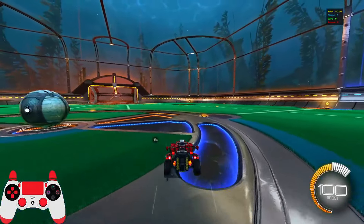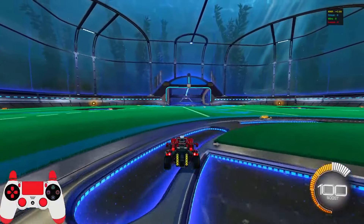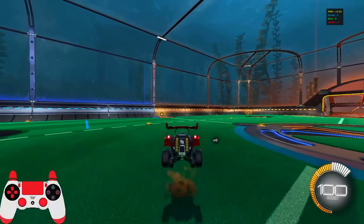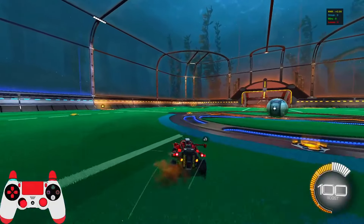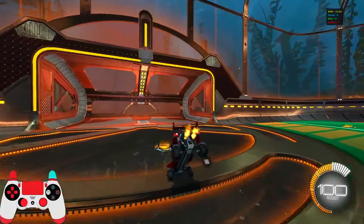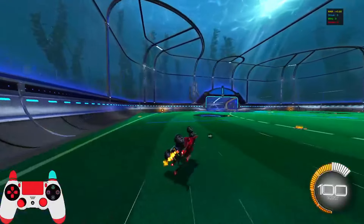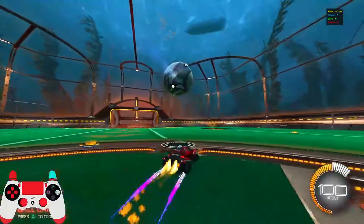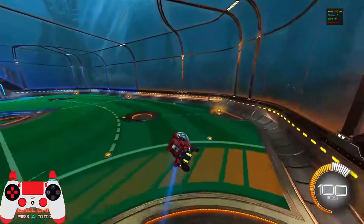With the wave dash, you put your front two wheels up in the sky and then you use your flip — you jump, front two wheels up, flip forwards. You can also do it backwards, or you can chain them. It's a very useful mechanic especially for recoveries: if you're on the wall you can jump off, wave dash, and get full speed from it. It can also be good with dribbles, like touching the ball over an opponent — it's an unexpected touch because you get a lot of speed from nowhere.